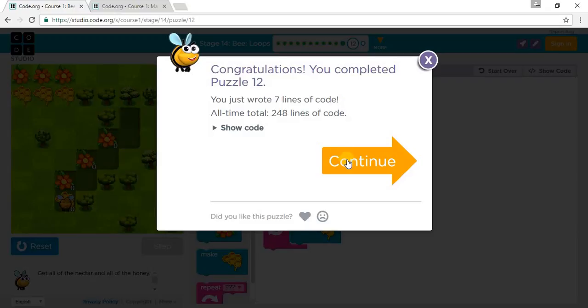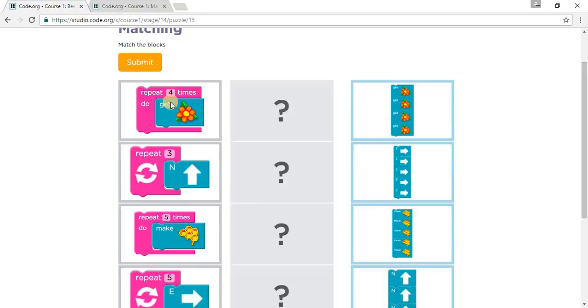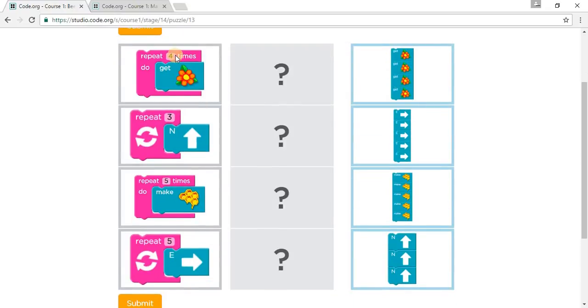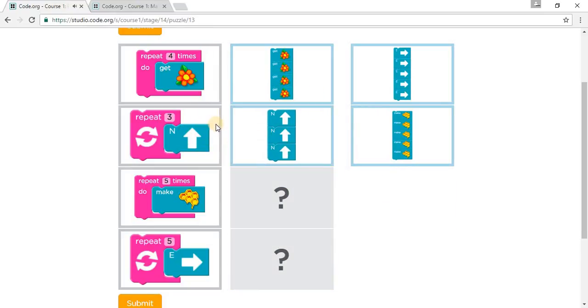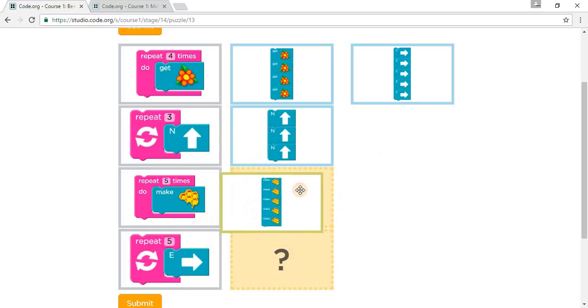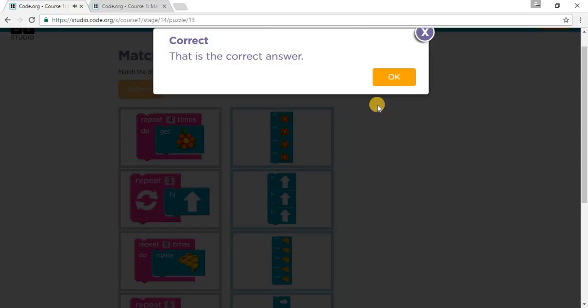Let's go to Puzzle 13 — matching. Match the blocks. Repeat 4 times, get that — so that's correct. Go north 3 times, like that. Make 5 times honey, and go east 5 times. That's the correct answer. I'll see you in Stage 15. Please comment, rate, and subscribe. Thank you for watching.